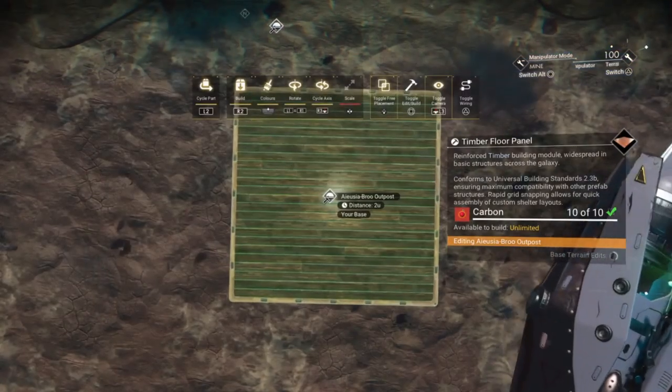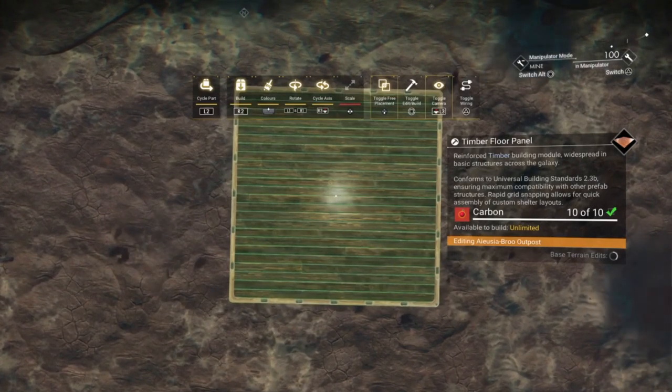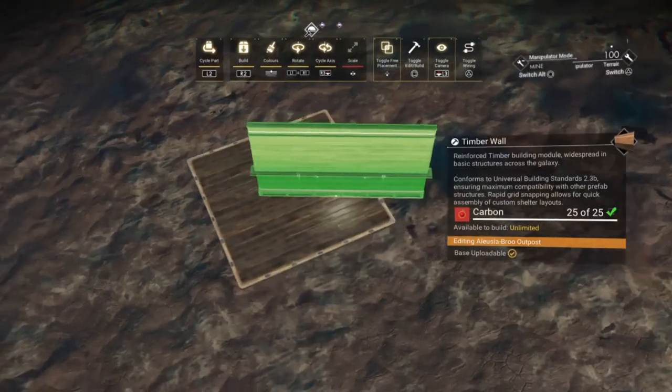We want to take note of the base's name because this will become very useful later. The very first step is to warp to the base, then jetpack up onto the ship and stand on it. Then position the build camera directly above the icon and build a floor panel as close to the center as possible.